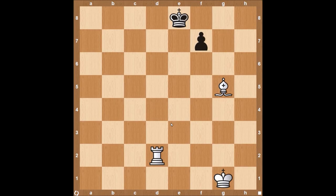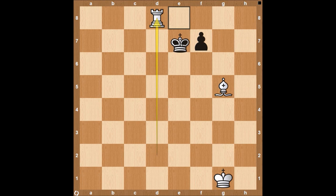Coming in at number four, we have the opera mate, where the bishop and rook combine for a nice checkmate on the opponent's king. You can see the bishop on g5 is attacking these dark squares and is also protecting the square on d8. The rook can come to d8, and the king can't move along this 8th rank, and it also can't come to the e7 square because the bishop is blocked in by the pawn on f7 — which could really be any piece except for a knight, which could then capture the rook. And so in this position, the black king is checkmated.